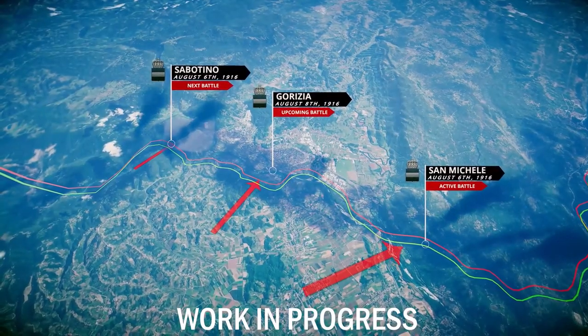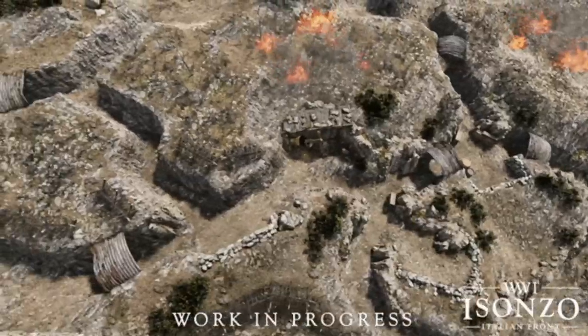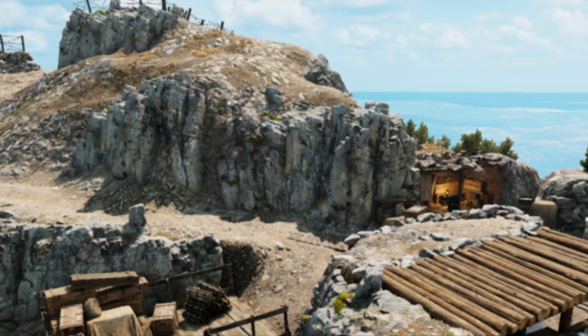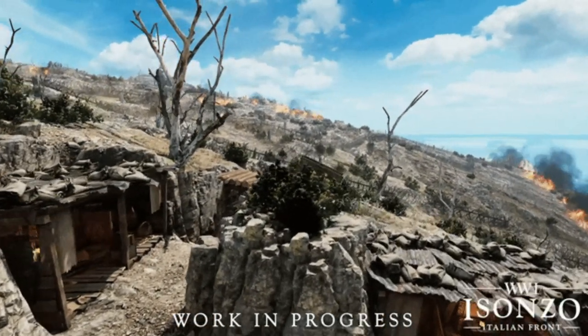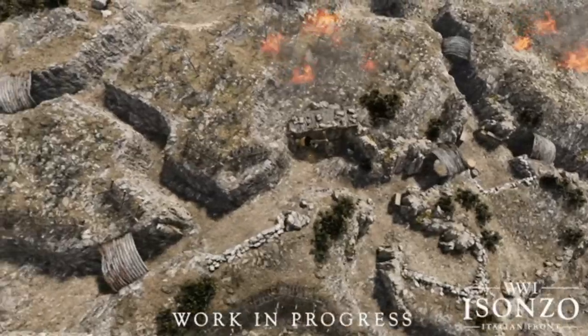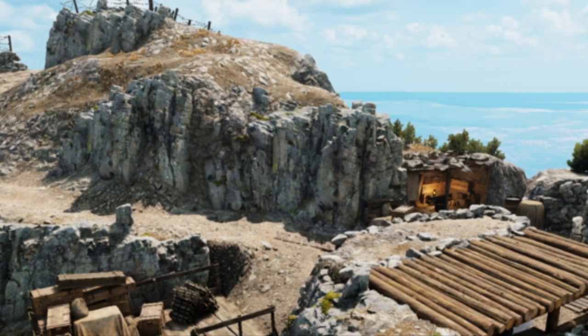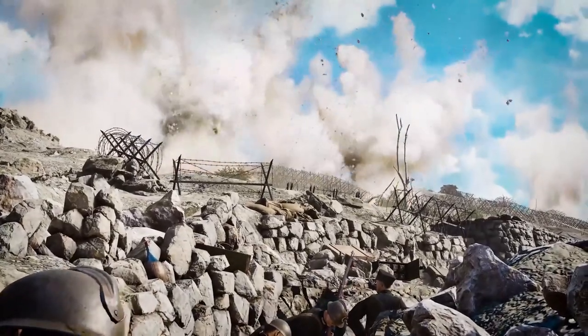On Monte Sabatino, the first objective is a large hill that the attacking Italians will have to push to the top of and capture from the Austro-Hungarians. This seems like it will be one of, if not the most difficult offensive sections of the map, because the defenders will have both the high ground and heavily fortified positions. I hope it's not so hard that every map results in an Italian defeat, but all strongly defended positions can be countered with some well-placed artillery or smokescreens.